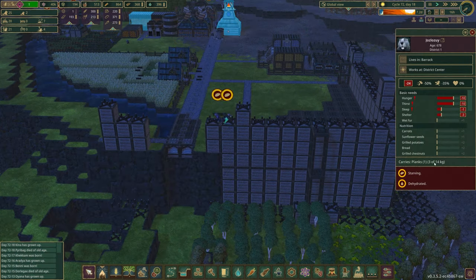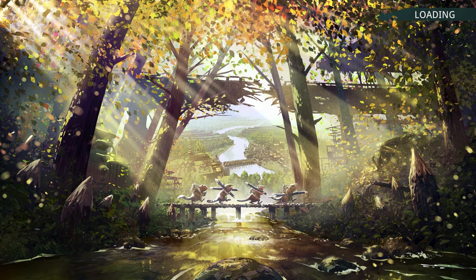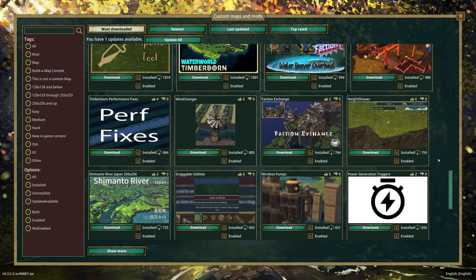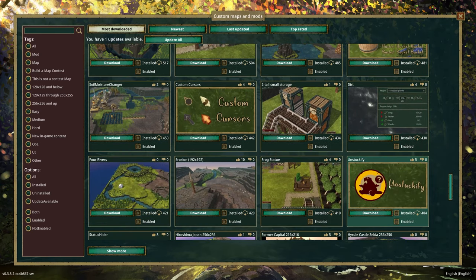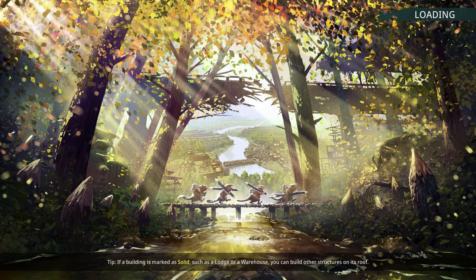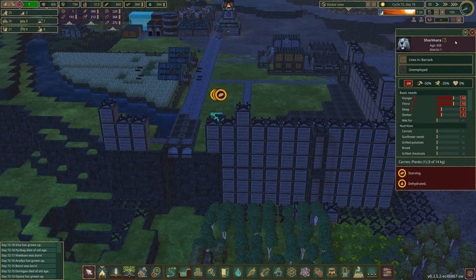I think I broke the game — my beavers are 687 years old, they're starving, dehydrated, and stuck. I think we're going to need to get the unstickify mod — I believe that's what it's called. Actually, I just remembered that doesn't work, because they're not technically stuck.